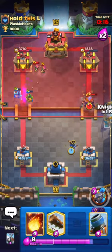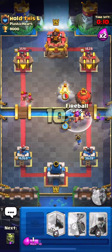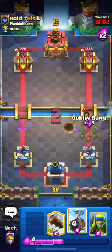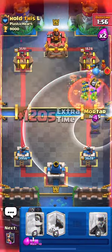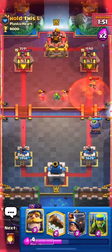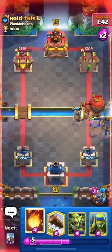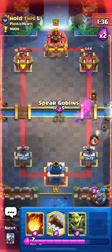I play my Skeleton Barrel to cycle and my Goblin Gang opposite lane since he has the Valkyrie there. I Little Prince in the back, then play my Knight up high to pull that Balloon. Remember — I'm playing the Knight to the side so the Knight pulls the Lumberjack away from the Balloon, so not everything goes directly on the mortar and stops our counter push. I play Goblin Gang for his E-Wiz, then another Skeleton Barrel, and we're back to our mortar.